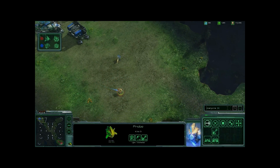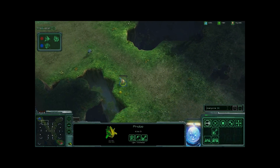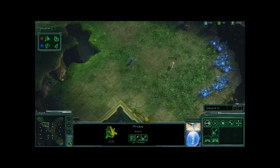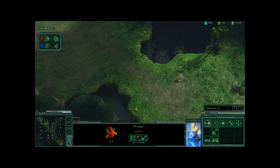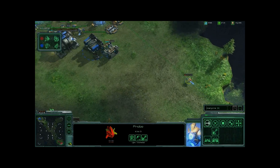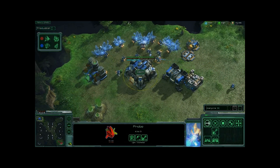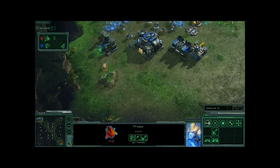The probe makes it over into the Terran base. A marine is laying down a ton of pressure and the probe pulls back — is it going to regenerate its shields in time? Is the marine going to catch him? The Protoss player maneuvers cleverly, getting just enough shields back to take another couple of attacks from the marine, and is able to outrun him and make his way into the Terran base. This is a big deal — what a great move by the Protoss player. He's inside, going to get to see what he needs to see right now, very cleverly maneuvering around.